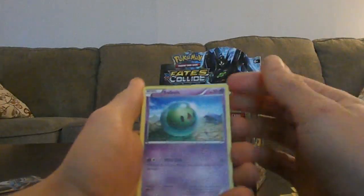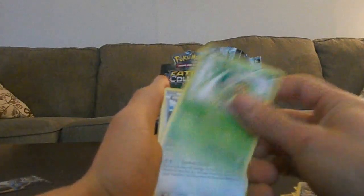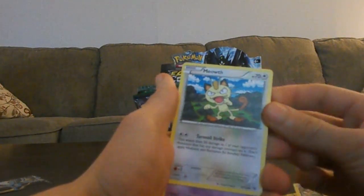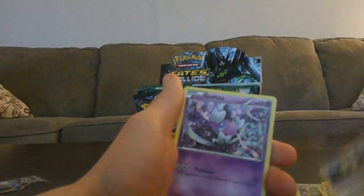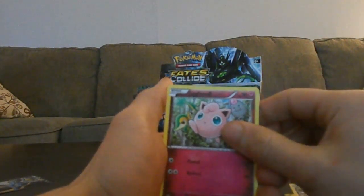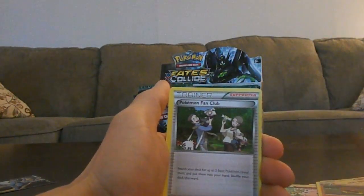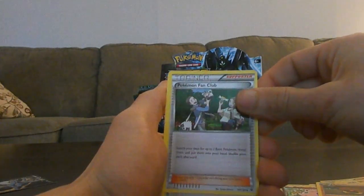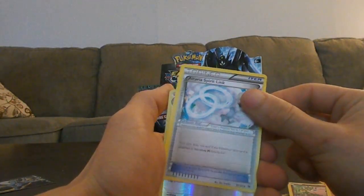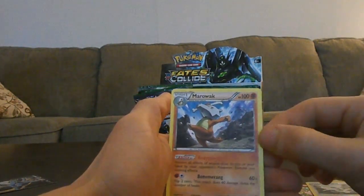So we've got Solosis starting out this pack. Snivy. Meowth from Team Rocket — that is definitely an evil looking Meowth, creepy. Gothita, Jigglypuff, Kabuto, Pokémon Fan Club which looks like a repeat from another set, Altaria, Spirit Link, reverse Cinccino, and Marowak Rare.